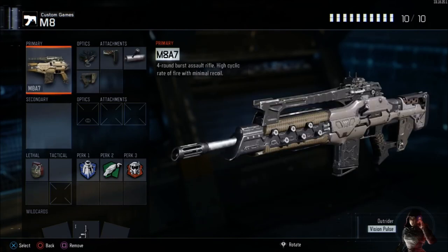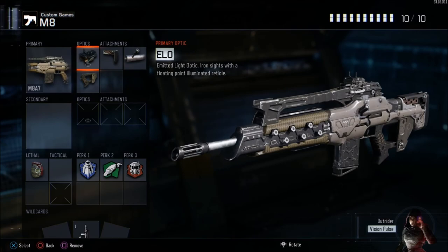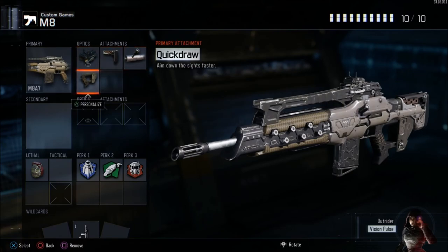Moving on to the second class, we're using the M8A7 — it's just like the M8 from Black Ops 2 and it's still really good. I'm running ELO sight, stock, rapid fire, and quick draw. The ELO is just a way better red dot in my opinion — it doesn't have the little top part that red dots have, so you get a better field of view. Stock isn't quite as strong as in past Call of Duties but is still pretty necessary on most ARs. With rapid fire, the M8 in Black Ops 3 has a fire rate cap, and throwing rapid fire on it pretty much gets rid of that so you can spam the trigger — it makes it feel more like the Black Ops 2 M8, which I loved.